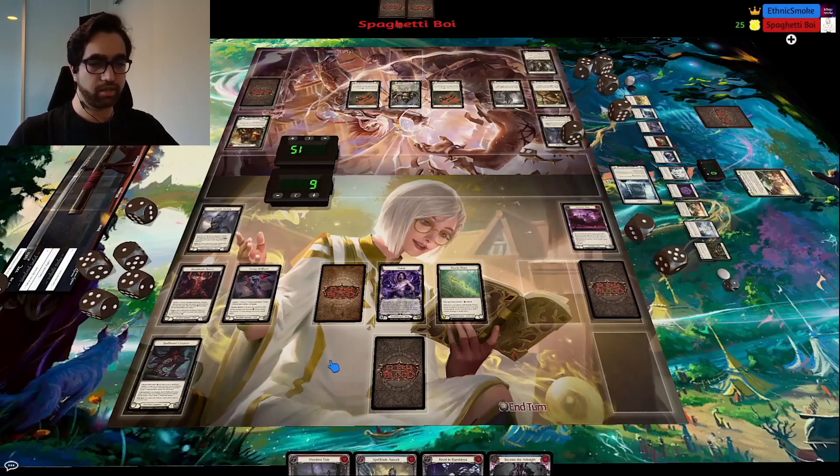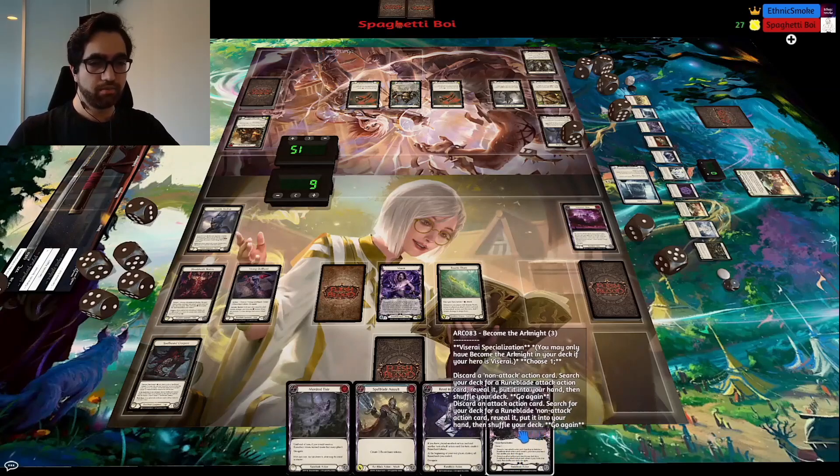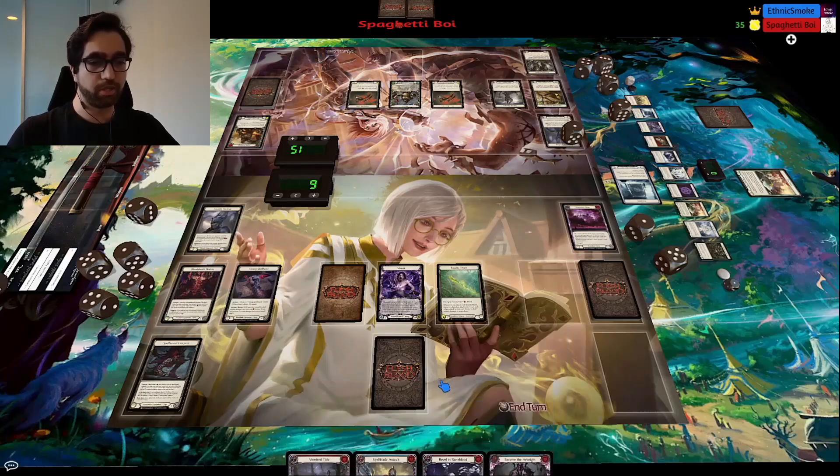Looking at this hand, the ideal line is: Mordretide, then play Become the Arcanite without discarding anything to it — the whole point is just to create two rune chance off Viserai. Pop the Quill Hand, now we're at five rune chance. Then pop Skelder and play the Sonata from arsenal, pitching Spellblade Assault into it as well — probably just one pitch, so we're floating two. That means we reveal six cards from Sonata, and we hold onto Rebel and Runeblood to activate the Creepers to get an action point back, in case we find a Ninth Blade or a big attack from Sonata that doesn't naturally have go again. I'm hoping I can just use my Fridge to survive what my opponent's going to do.